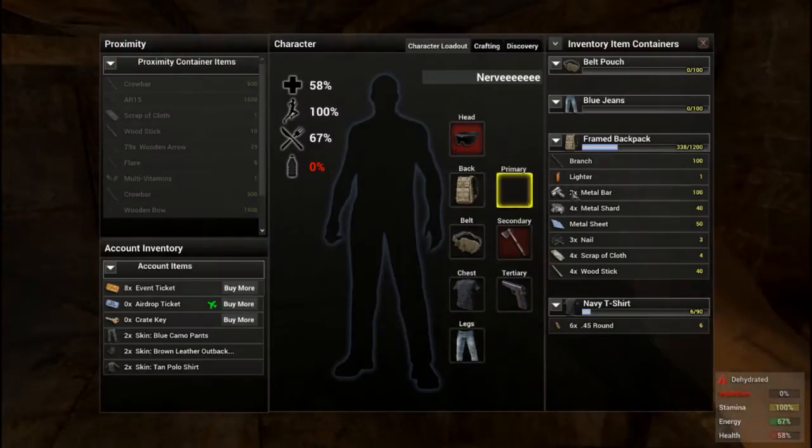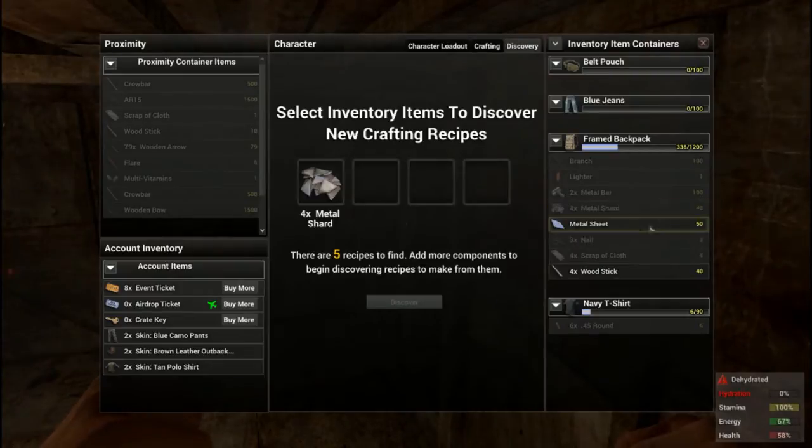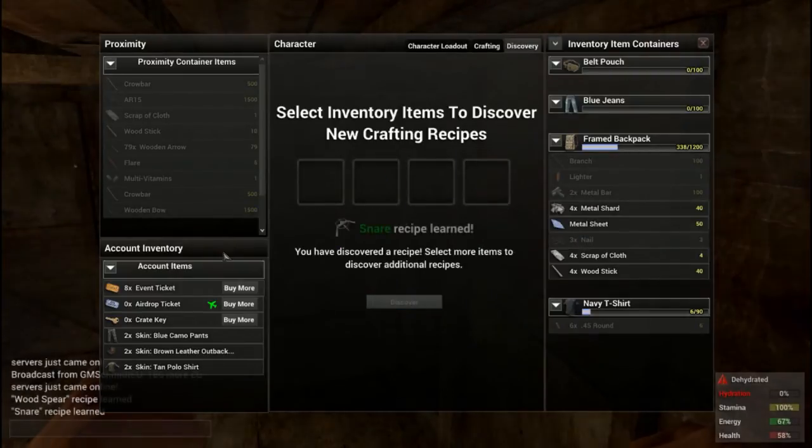Hey, what's up guys, this is Nerve and I'm back with another H1Z1 crafting video. Today we are going to discover how to craft a snare. You're going to need one metal shard and one metal sheet. I'm pretty sure this is just going to slow down your opponent.